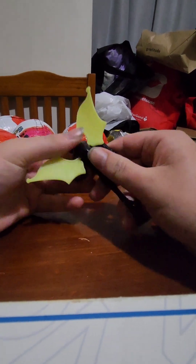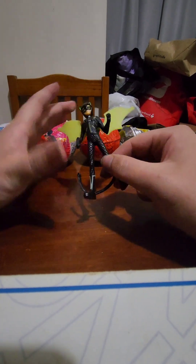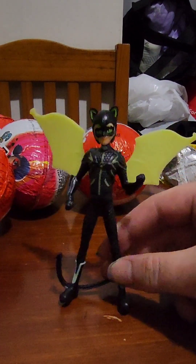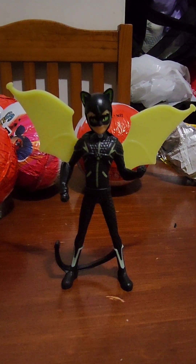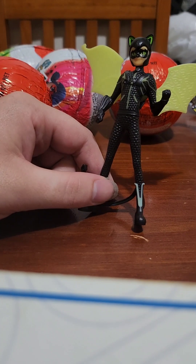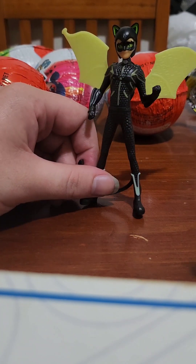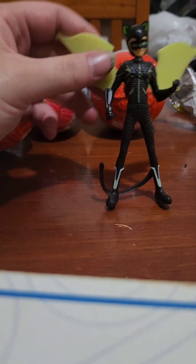It glows in the dark — yeah, it does. It's pretty cool. I don't know exactly what the wings are because I haven't seen the specific Miraculous World version, but it's pretty cool — it's got the wings. So that's Cat Noir.